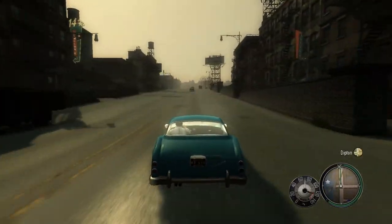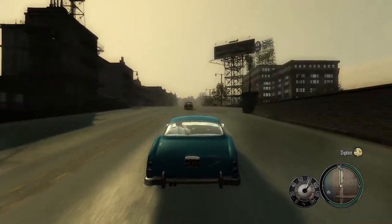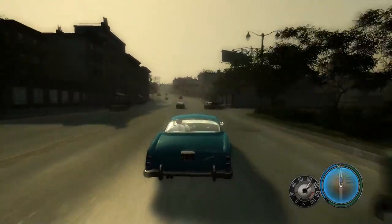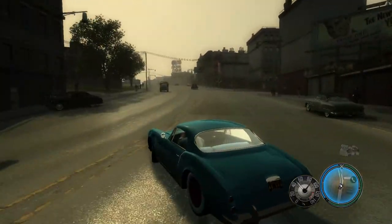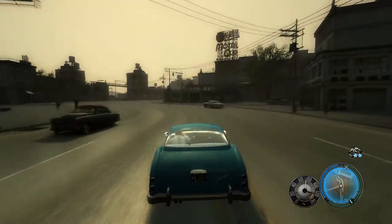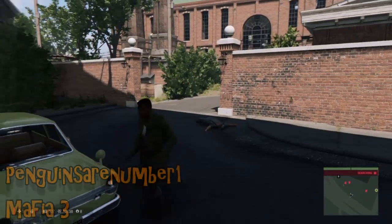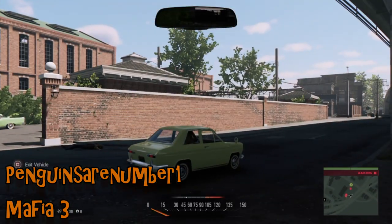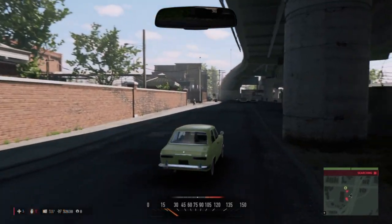Damn 313 on Mafia 2 loses a hubcap going around a corner, though that's not his biggest issue. Racing through the streets, a car pulls out and he can't slow down in time, scooping up a police car which completely rolls over — the police will now give chase, but that is an impressive way to roll a police car.